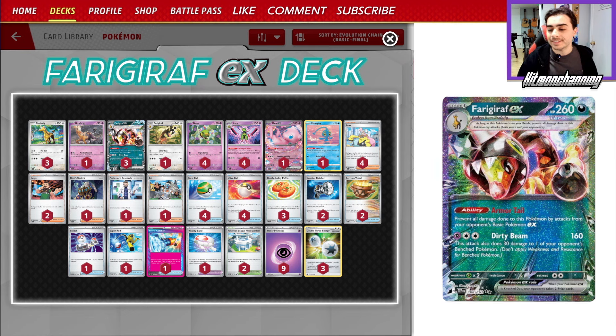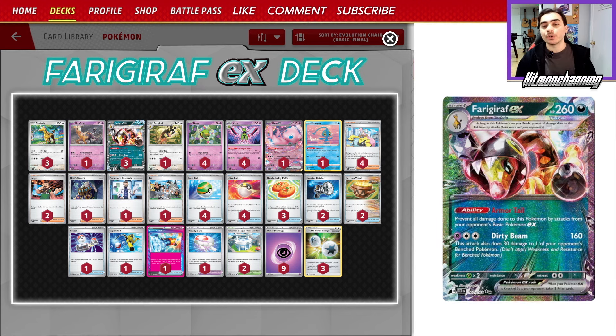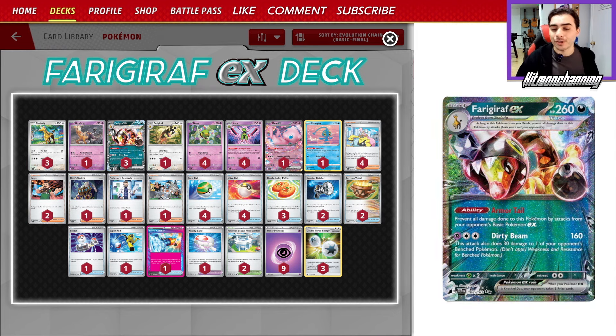We're playing Ferrigarath in this deck with the Xatu Engine. Clairvoyant Sense will let us attach a basic Psychic from our hand to one of our Pokemon and draw 2 cards, so we can use it to power up Ferrigarath's attack. Then we tag with Ferrigarath, a couple of disruption cards like Judge, Iono, and Eri — all that good stuff — and you've got a pretty awesome deck on your hands.